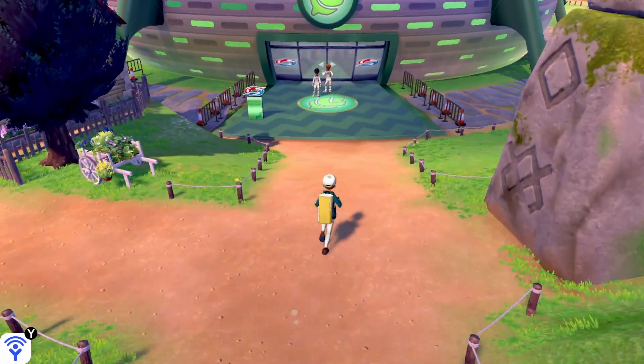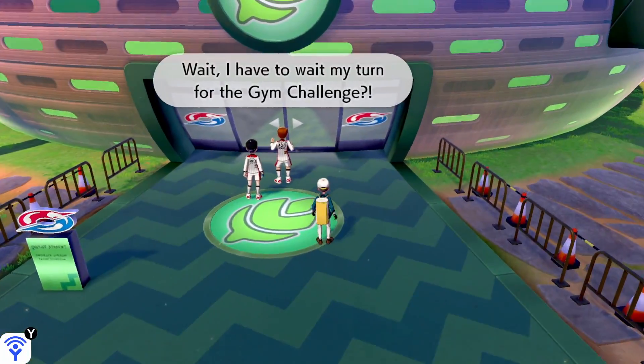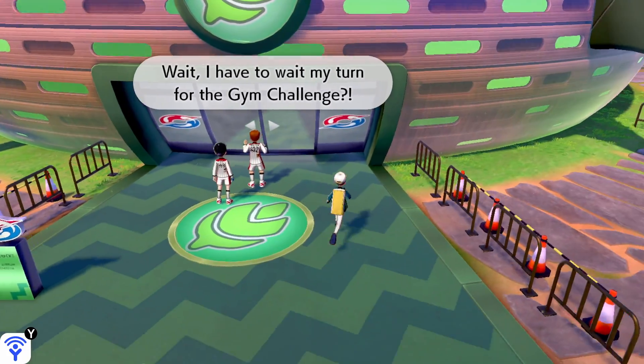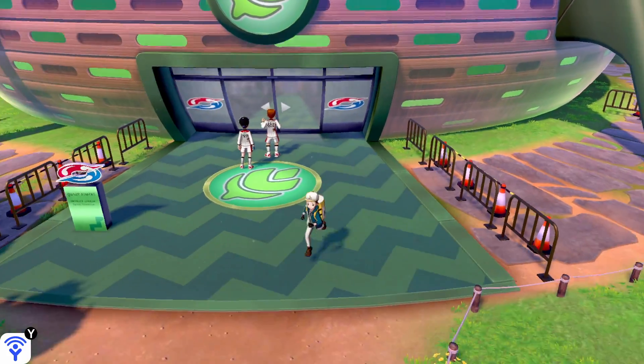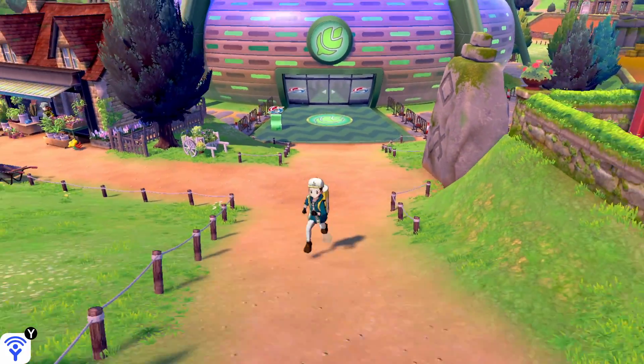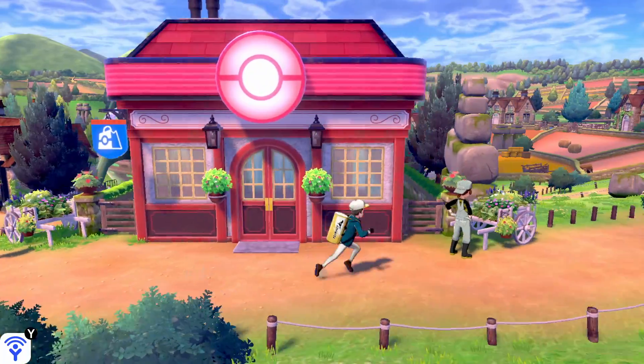I'm not going to follow him right away, because first of all, I want to show off that you cannot enter the gym. I am being stopped by an invisible barrier here, which is weird. It's like the only time there's an invisible barrier in Pokemon — most of the time there's people saying things.